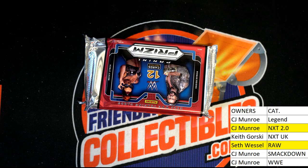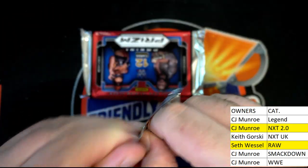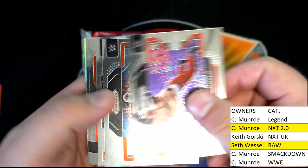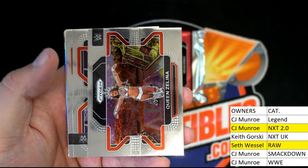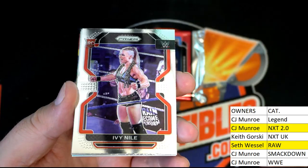There were two rookies — Faraz went to NXT and Stoker went to NXT UK. Let's keep it going. Tony D'Angelo rookie, Bobby Lashley, Wendy Choo right there — what a card. Queen Zelina. There's Ivy Nile.